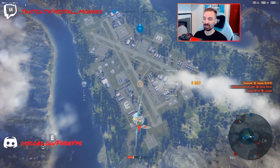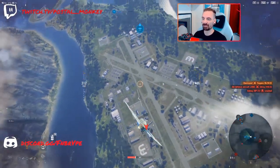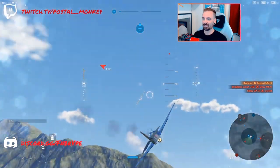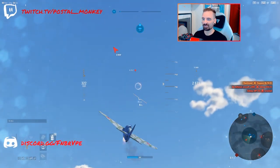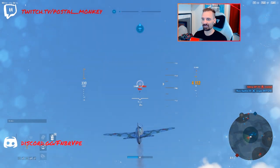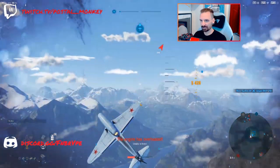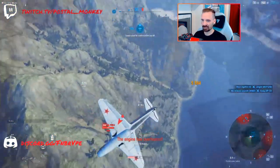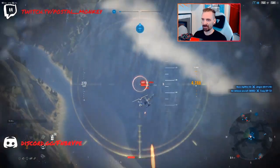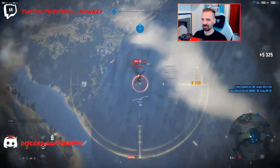Basically, the shots are going to be going around my plane more often than not, especially when you're going head-on versus Spitfires and things of that nature — P-51s. Going against German planes is hit or miss, because a lot of them have hub-mounted cannons. Do not want that. There's not a scary plane, but I'm on really low health, so it doesn't need to be scary to kill me.